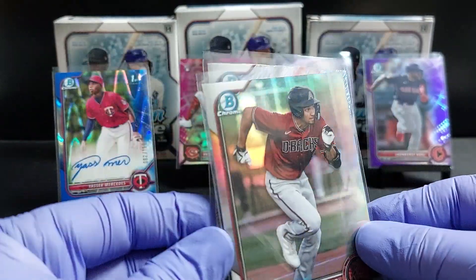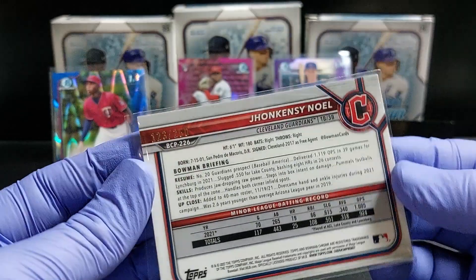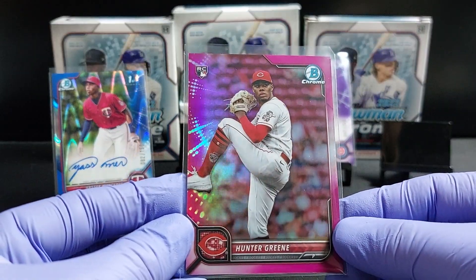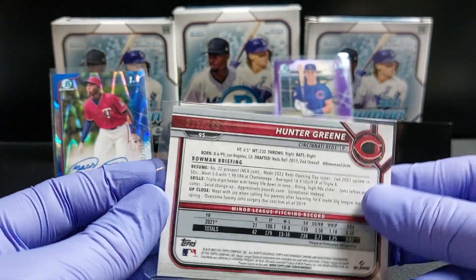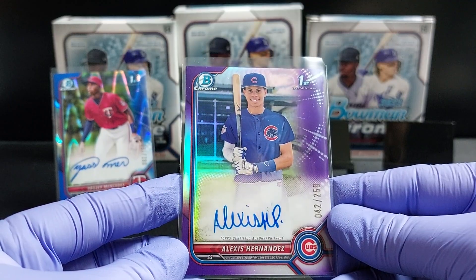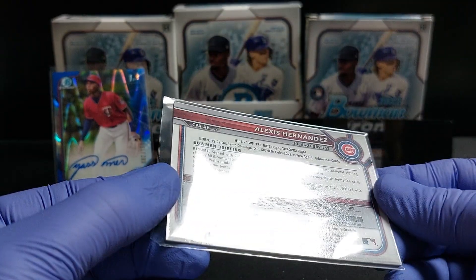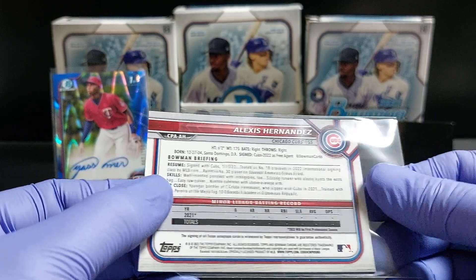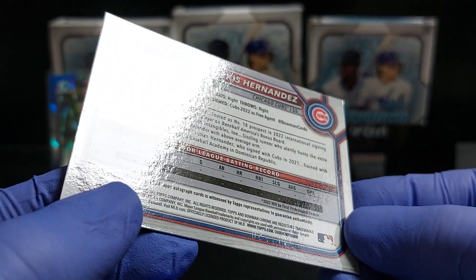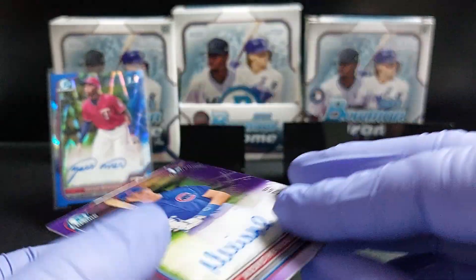We got some prospect parallels. Hunter green rookie parallel, magenta out of 299, then purple Fernandez, 42 of 250 — it's pretty clean, I can't complain. Some interesting stuff going on on the back — this one has some foiling from another number, so that's interesting.